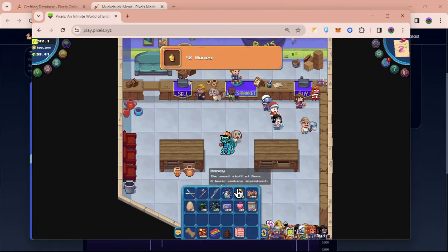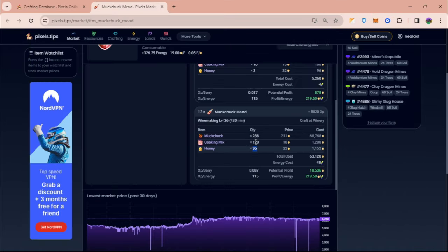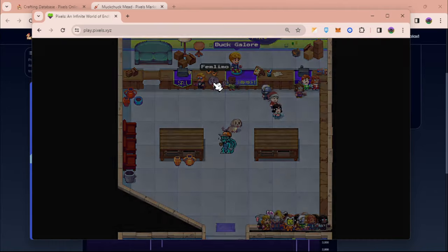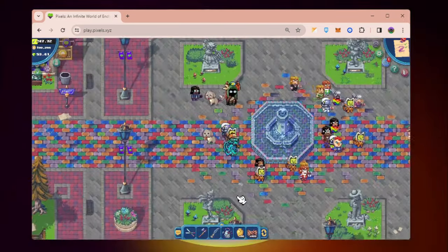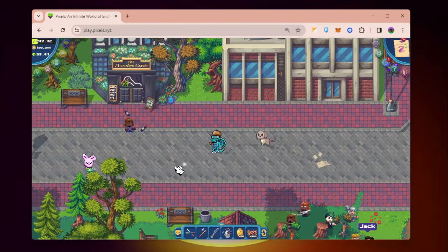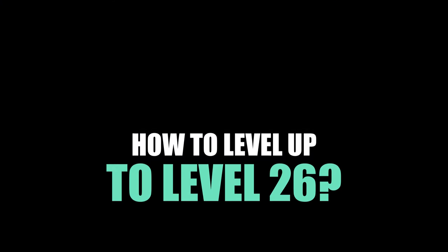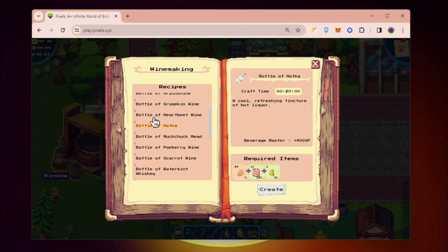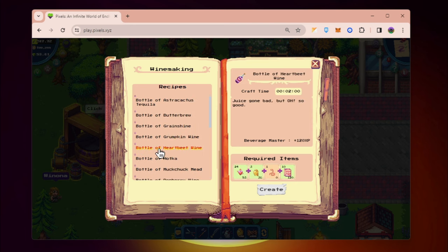Now that I have enough ingredients — 120 cooking mix and 288 mock chuck — you just need to go back to the winery at the Terra Villa. If you don't have a high enough level to craft mock chuck mead times 12, you can start crafting bottle of wines here, depending on what resources you have.